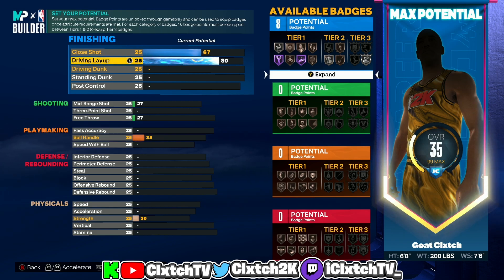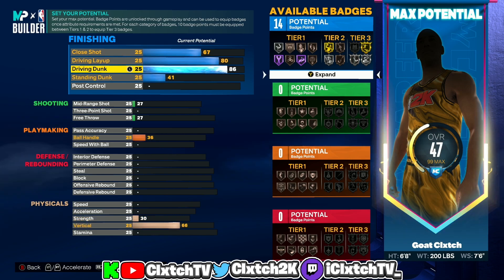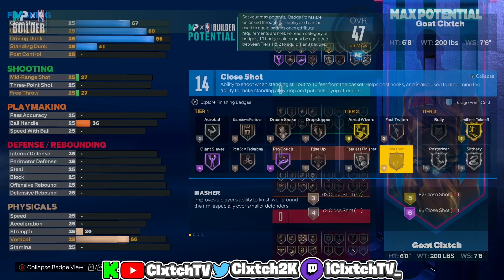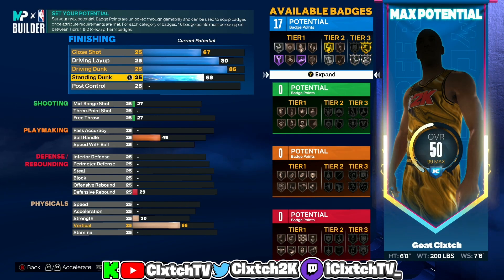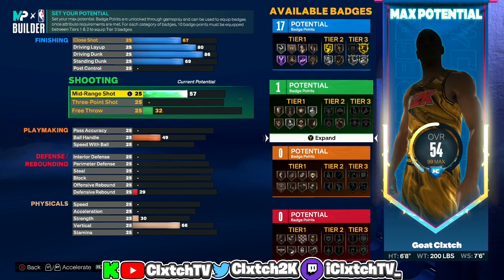Driving dunk I'm putting to 86, so we are gonna have pro driving contact dunks on this build and gold Limitless Takeoff, which is pretty nice. Standing dunk put all the way up to 69 just so we can get 17 finishing badges so we can get that gold Limitless Takeoff.